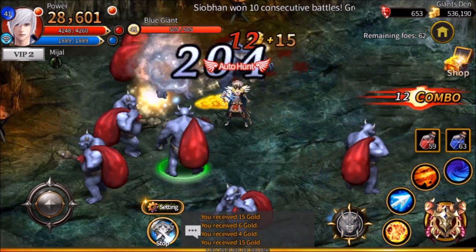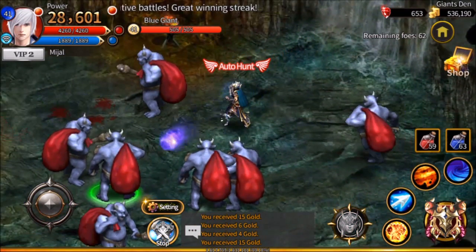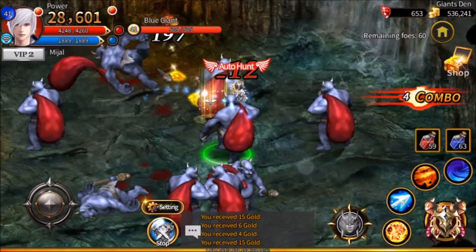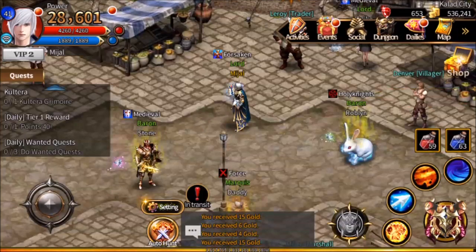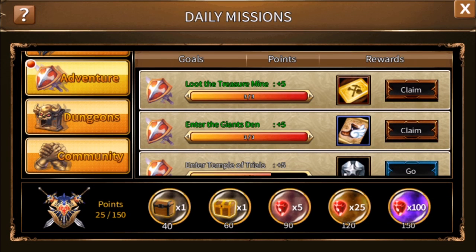In a moment that's going to make some people's brain hurt: if you touch the very top right home button — looks like a little house — you can leave the giant's den. I'd already been through it two other times, so that third visit completes the daily. I get five points and a ticket for the treasure mine, and five points and a teleportation scroll for the giant den.